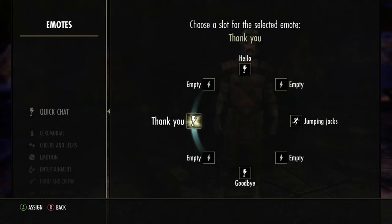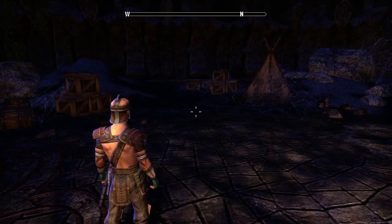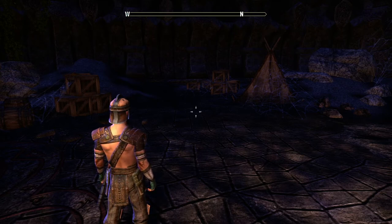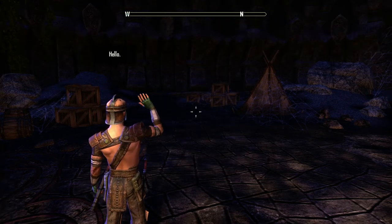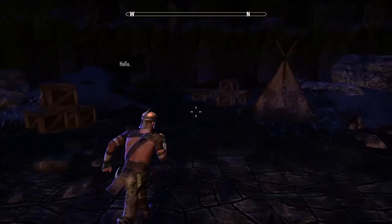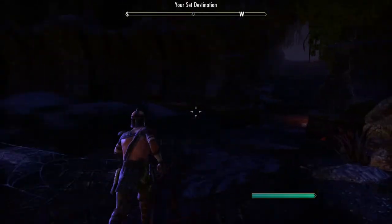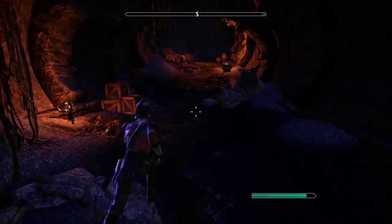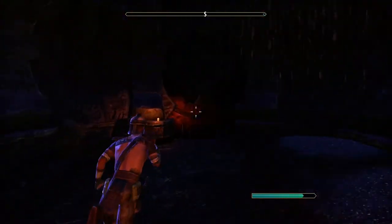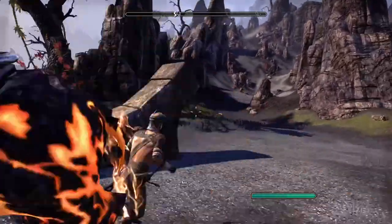To access emotes quickly, hold down right on the D-pad to bring up the menu, select what you want, and let go - and the character says hello. These are very useful in a group instead of having to type everything out, since that takes too long when you're actively fighting.